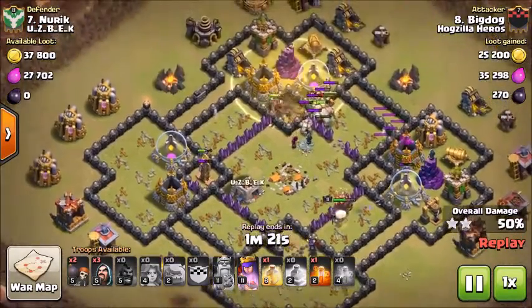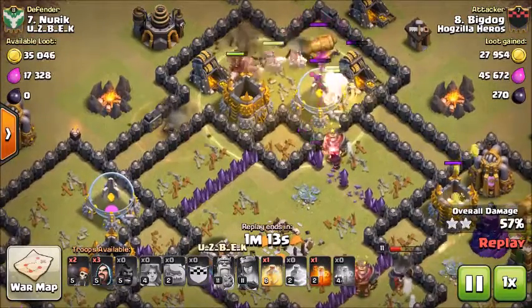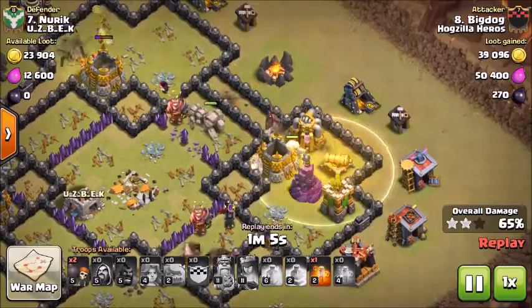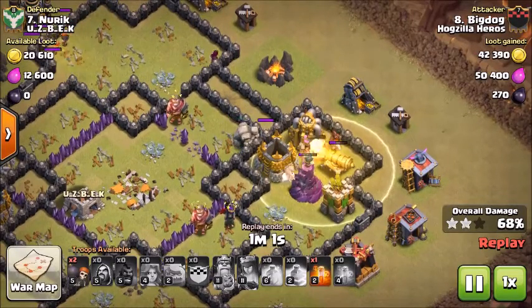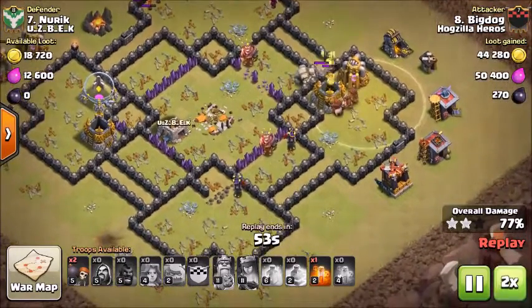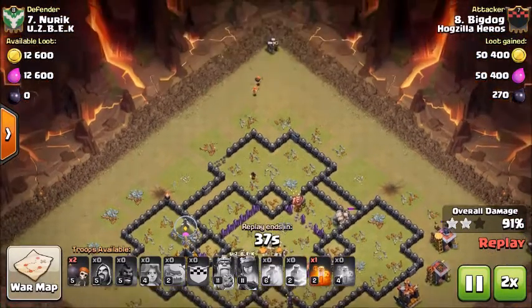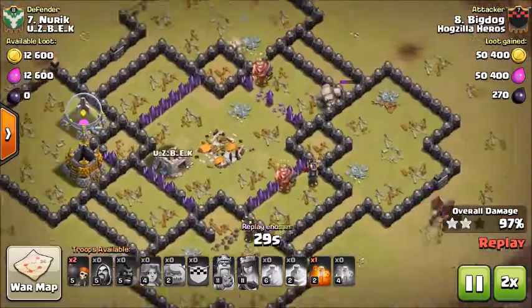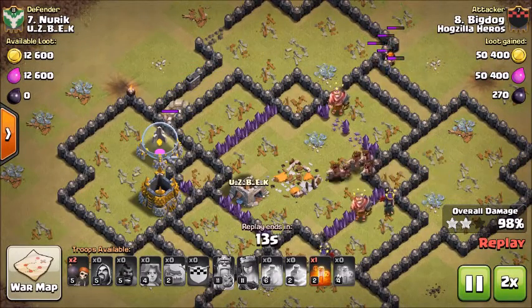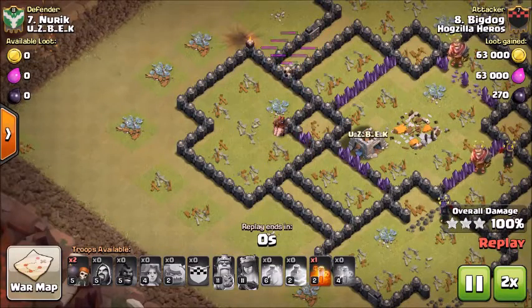Just working his way right across the base. The hogs split up a little bit, going to take out that annoying Tesla. Max heal down here, heal them up. Cannons are down. Lost a couple of hogs — pre-healing right there. Now all the defenses are down, fast forward. Got some max valkyries taking out the outside. This golem is a little confused — he's on his way back. The hogs will clean up these two storage tanks. Great job, Big Dog.